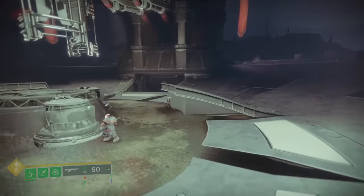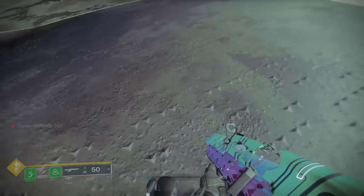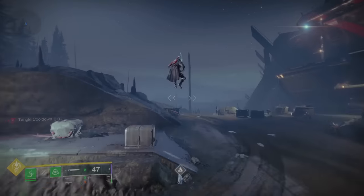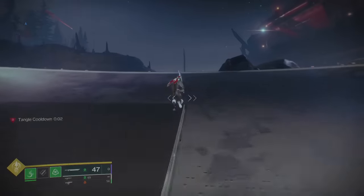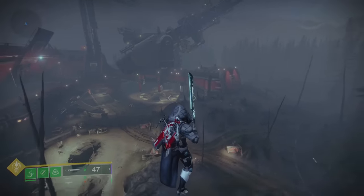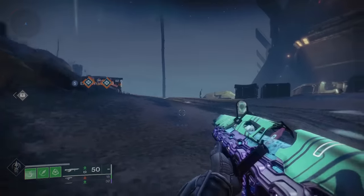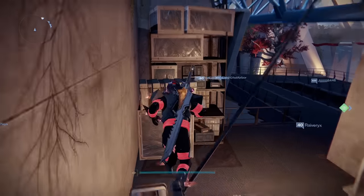Performing the air surf is pretty much the same thing, except where you're aiming the skate and the inputs you do after. This area in the EDZ is a good place to practice this tech. Start in the middle where I am, aim towards the edge of the bowl, and do a strand skate. Once you hit this gate, the moment you touch the ramp, start spamming jump. After you're in the surf, make sure to continue to spam jump. Eventually you'll get a feel for it. But keep in mind — if you hit jump too early and start spamming, you won't hit the air surf at all, so timing is really important.